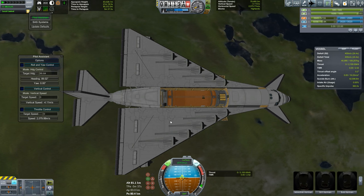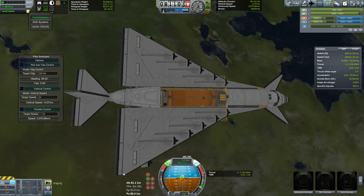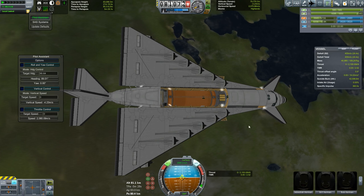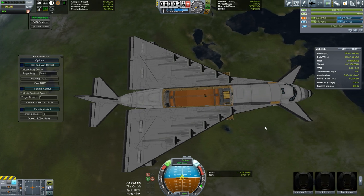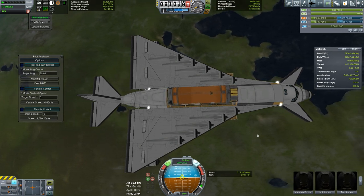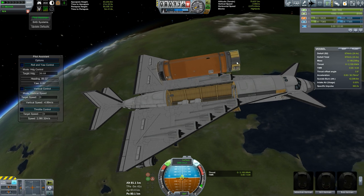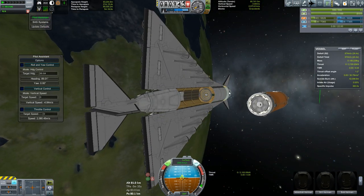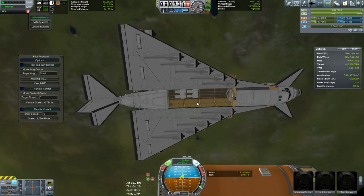So let's go ahead and get rid of our cargo. Maybe it's still attached — I'll decouple it manually if it wants to be that way. We still have tons and tons of monoprop, and I probably used some from this — should have made sure that was set up properly so that it sucked the monoprop out of here. But that's just a minor thing that I could fix if it was an issue.